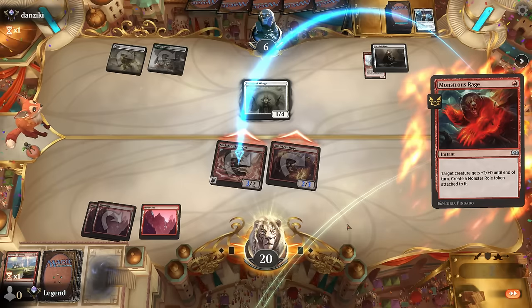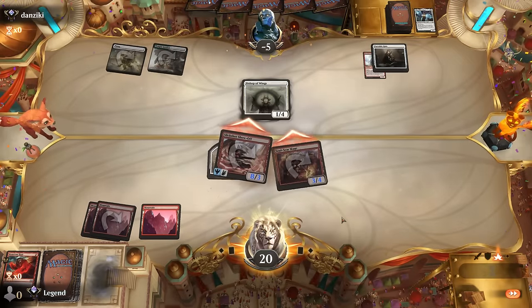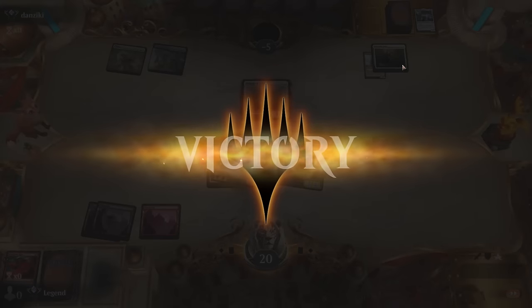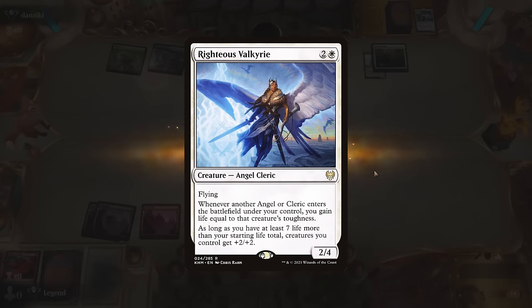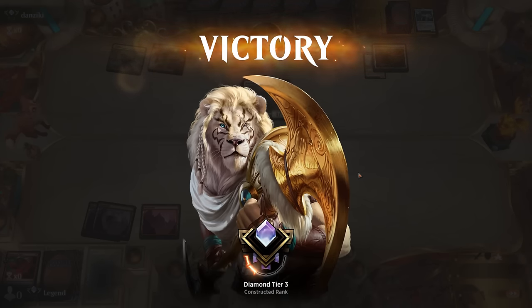I do believe this is kind of a rough matchup once the opponent curves Bishop of Wings into a Righteous Valkyrie, which has four toughness—it's a lot harder for our burn spells to take those out. Then the opponent starts gaining life turn after turn while also presenting blockers for the Slickshot. If they had a slightly better draw we might have lost this one. On to the next one.